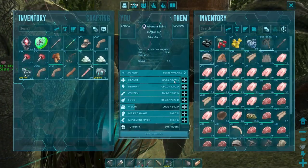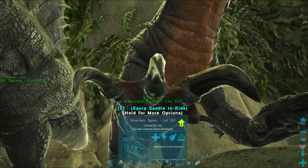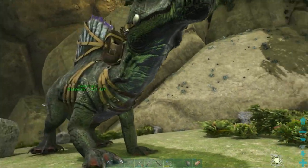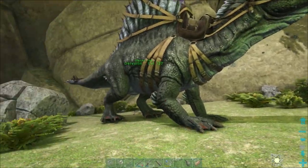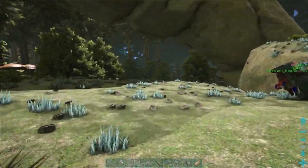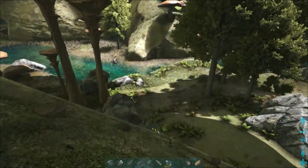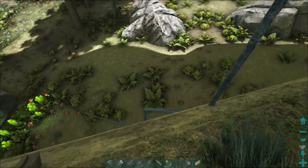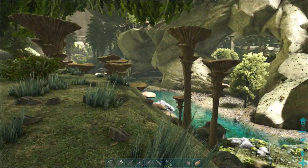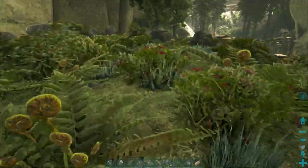I don't think I've pumped any stats onto it yet — we were looking at 3,000 on the health and 343 on the melee, nothing too great. But with a full imprint, Delverin is going to be pretty useful getting around the map. I've also put some water pipes down — they're pretty messy at the moment but I've brought the pipework along that river and up to the top here because we obviously need some water at our base.